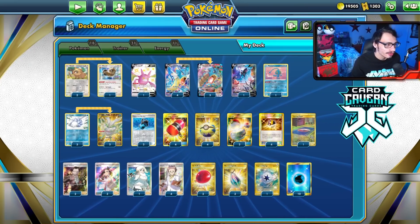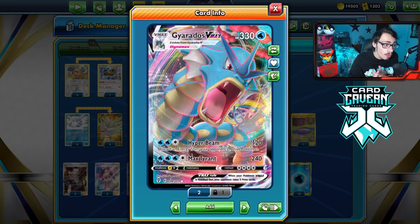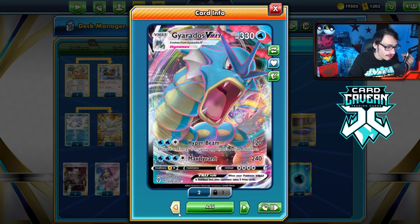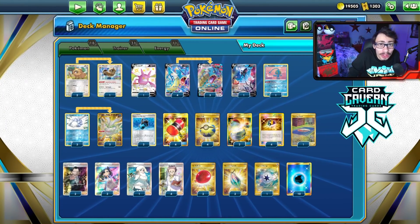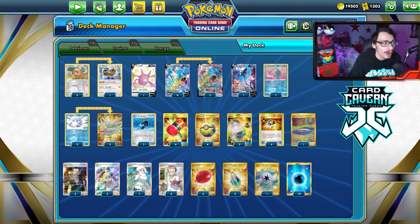Here's the list I'm playing for the Gyarados deck. Gyarados is a really fun card to play. There are a few downsides to it. One, it does require a lot of energy to attack. The other downside is Gyarados is one thick Pokémon — it's got a 4 retreat cost. Gyarados V has a 3 retreat. This does make boss plays kind of annoying. Your opponent can Boss Trap Gyarados, and sometimes that will lose you the game.